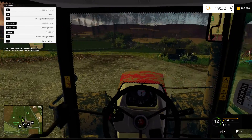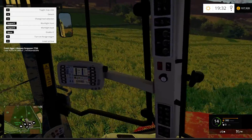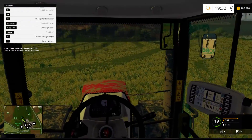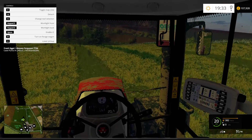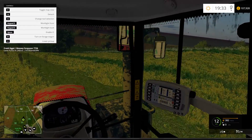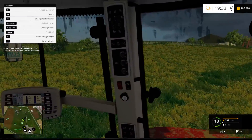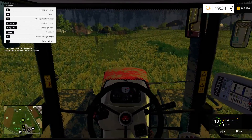Okay, second load in the clamp — nearly done. I'm going to get the compressor out as well. It might be a bit too much for this Massey here with those two roller weights, but we'll give it a go. Normally I'd use the Fendt, but we'll give it a go on the Massey.